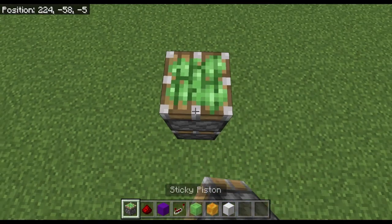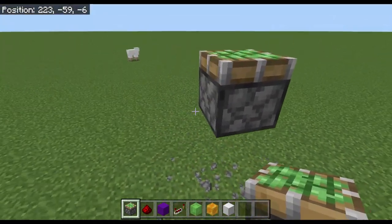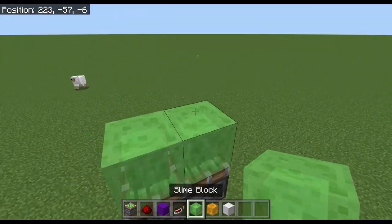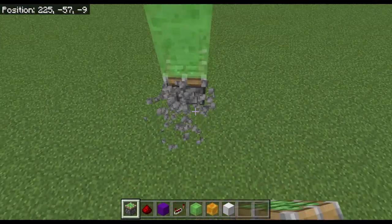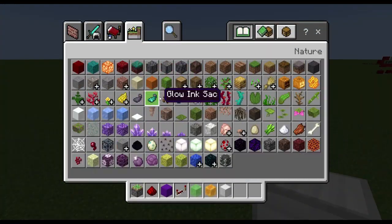The next thing we're going to do is build three blocks up — you don't have to do this, I just like doing it for some extra space. You can go under, then you place either slime blocks or honey blocks, and then you do another, and then you place two pieces of obsidian, which I forgot.